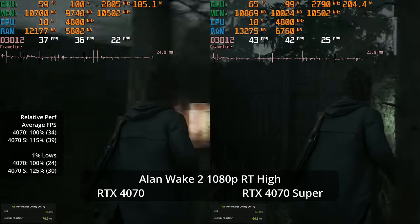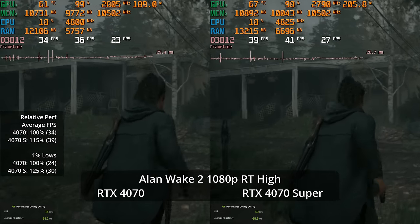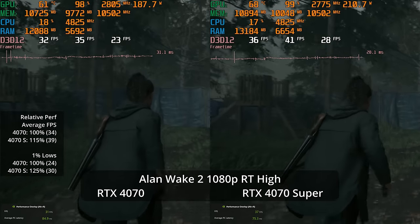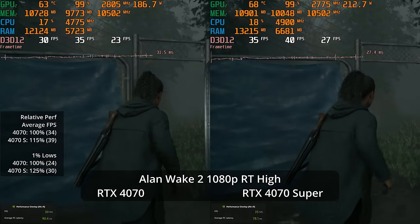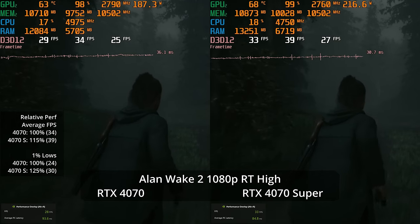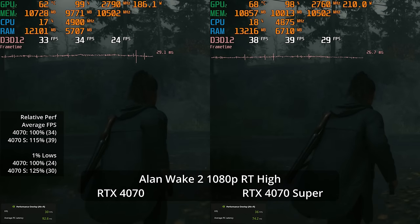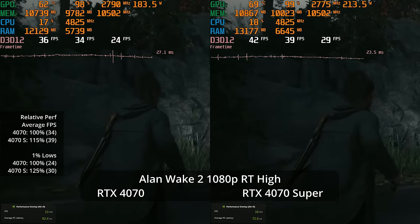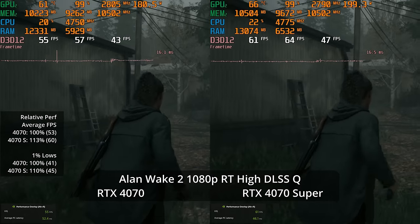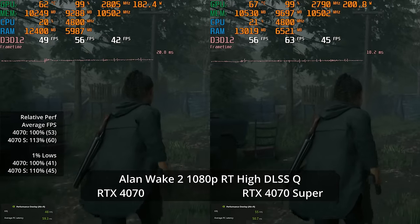Enabling path tracing mode (RT High) at 1080p, both GPUs struggle — 39 versus 34 fps, a 15% lead for the 4070 Super, with a more significant 25% lead in 1% lows. I don't think this is how most people would want to play, especially at 1080p. More people would target 1440p. Before leaving 1080p, DLSS can help — ray reconstruction adds stability.